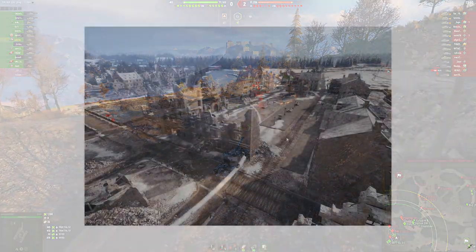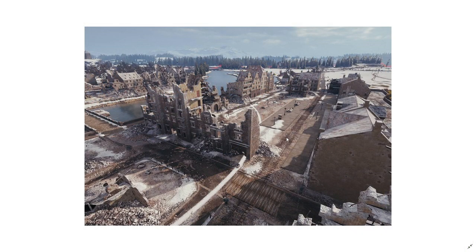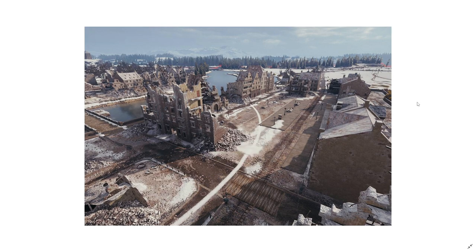First map change is over here — the good old Erlenberg, call it how you want. This is going to be tuned just a bit. This is the old position and they are going to remove one part of this broken house just to open up this area a bit more.